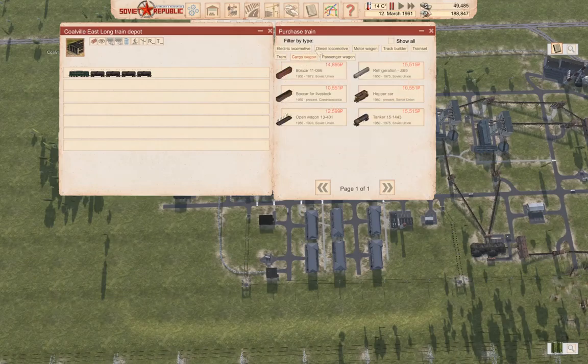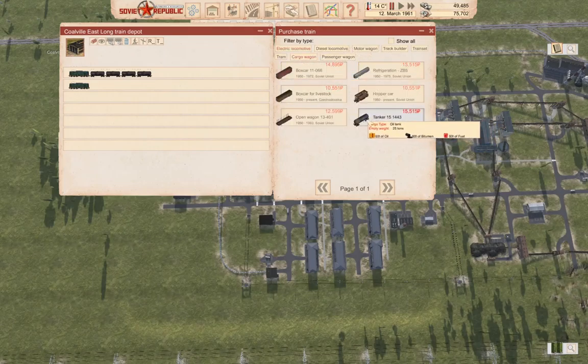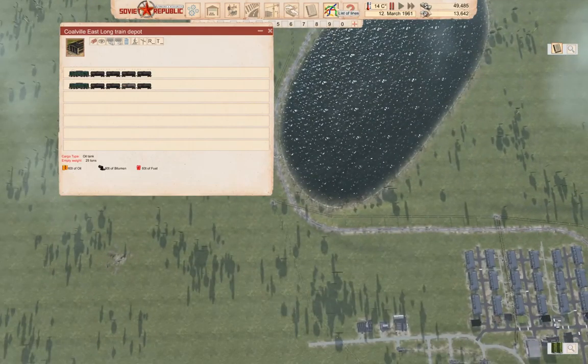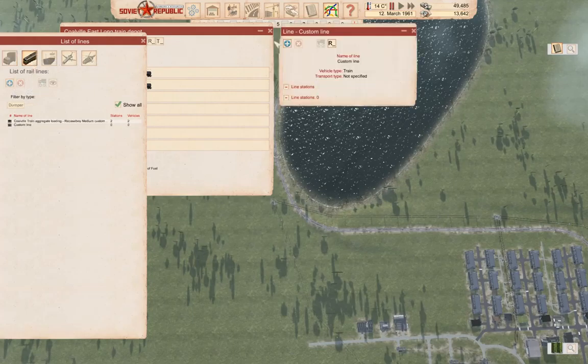These each take 60 tons. If I take 180 tons... I'll do that. And then I'm going to need two trains, so another electric and more tankers - one, two, three, four. Oh, I can get all of it without borrowing. There we go, we have two trains.